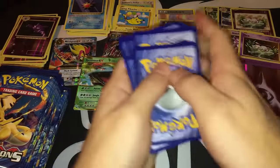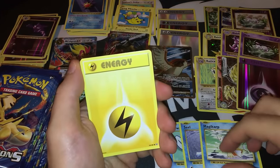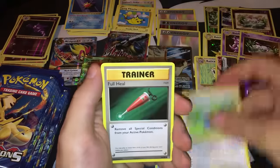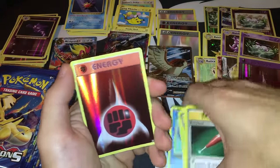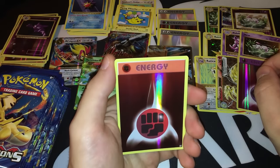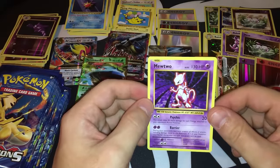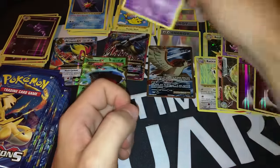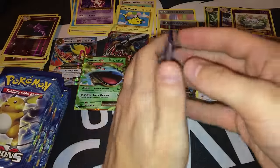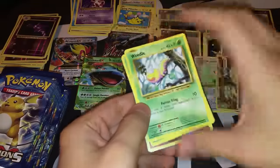Pack twenty-two: Poliwag, Seel, a magic card — three water Pokemon in a row — Lightning Energy, Caterpie, Pidgeot Spirit Link, Porygon, Full Heal. We have another foil energy card — this time a Fighting Energy. The rare is another Mewtwo — not a Mewtwo EX, but it's a Mewtwo. So two foil energies already: a basic one and one Double Colorless Energy. This booster box is a pure treasure.